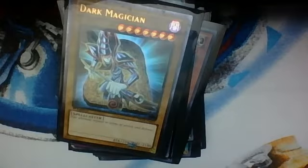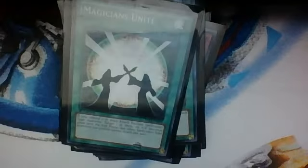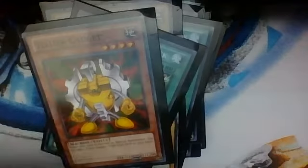Dark Magician. Mage Power — I love that card. Magicians Unite — I like this card too. Mage Power again. Mystical Space Typhoon. Gemini Elf. Dark Magician. Ultimate Lizard, Dark Magic Attack. Green Gadget. Spellbinding Circle. Black Pendant. Trap Hole — I mean Dark Hole.